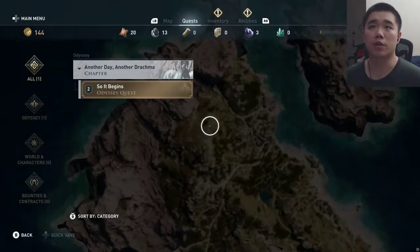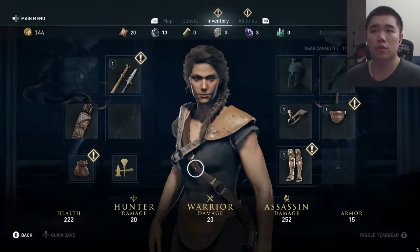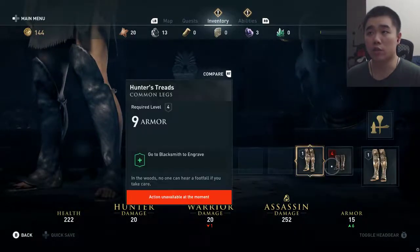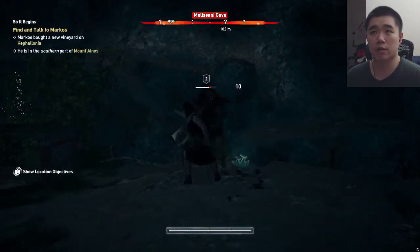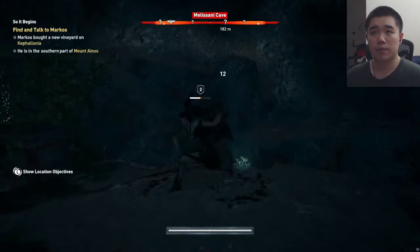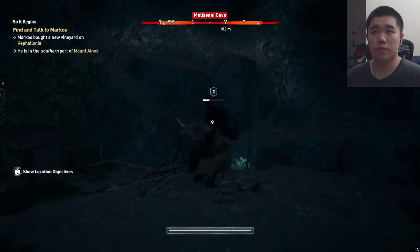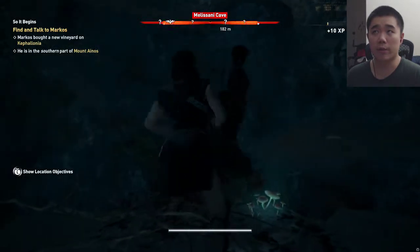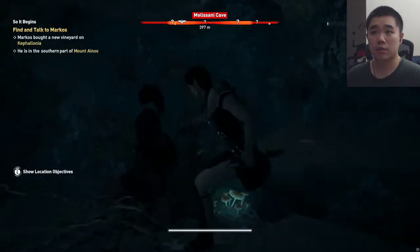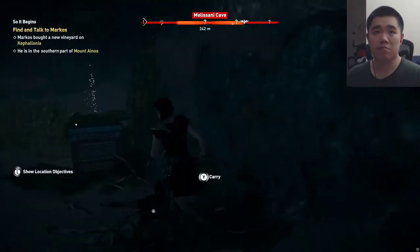I'm going to equip something new — hopefully that helps. I got some stuff that's level 2 right now. Oh, it's unavailable at the moment because I'm mid-battle. That's fine. I'm trying to switch between light and heavy attacks and see if there's a good way to make combos, but haven't figured anything out yet.